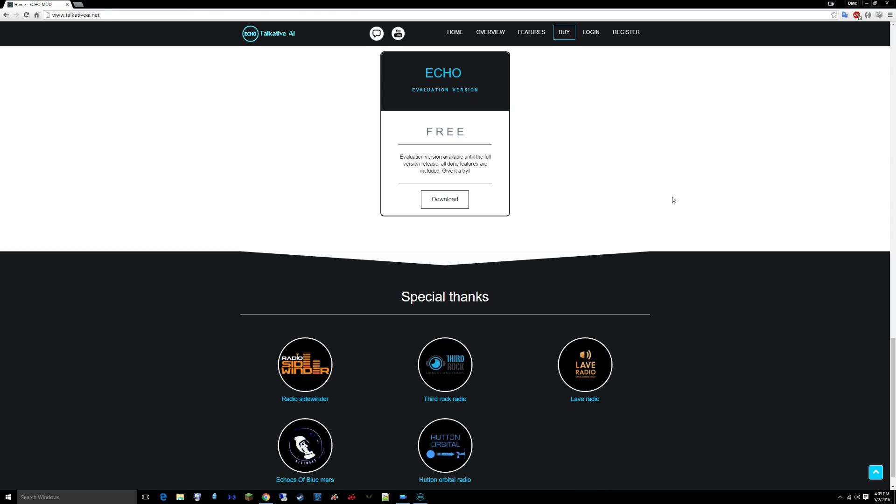All you have to do is register and you'll get a key, and you can provide them some feedback and let them know what you think. They've partnered with Radio Sidewinder, Lave Radio, Hutton and Orbital Radio. So you'll be able to get these radio streams in-game on a GUI on the screen, which is pretty cool.